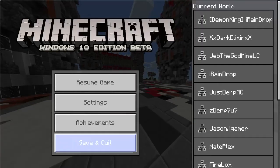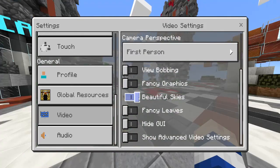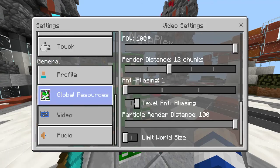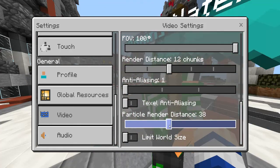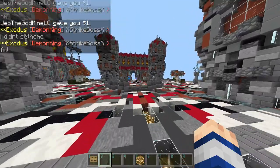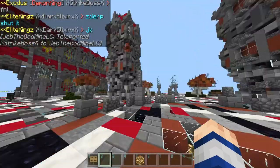I was kind of being dumb and I have everything on max — fancy leaves, fancy graphics, view bobbing, beautiful skies, render distance on 22 chunks. Let's turn it to 12. Anti-aliasing, let's turn that off. Texture anti-aliasing — let's just turn most of this stuff down. Turn that to 45. As you can see now, there's less lag and it's actually pretty good. When loading things come up, I open up my menu and then just close it down — it just gets rid of the loading thing.